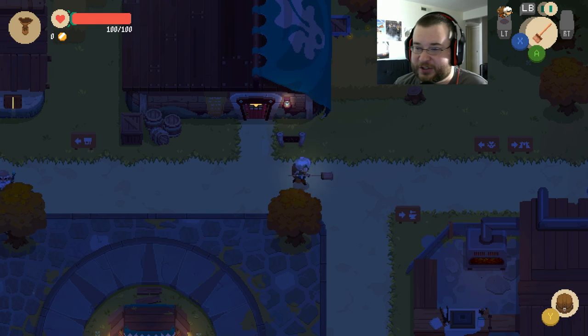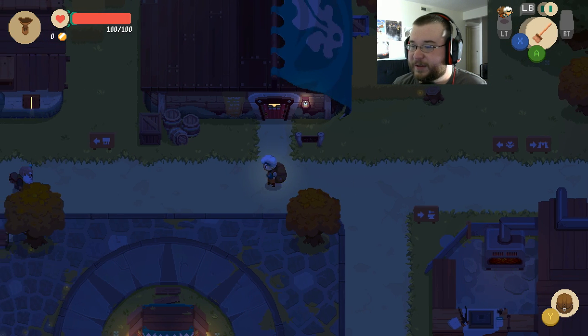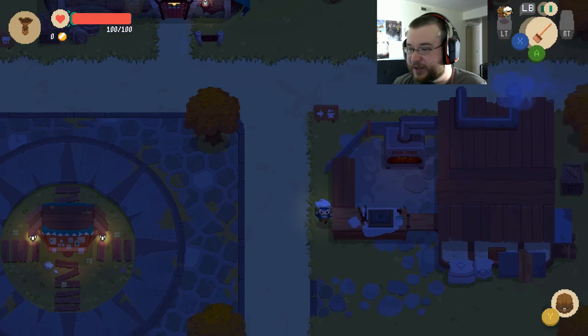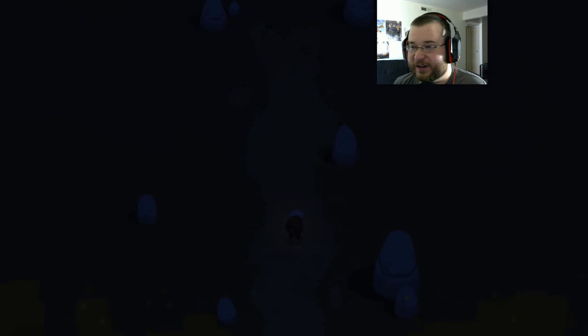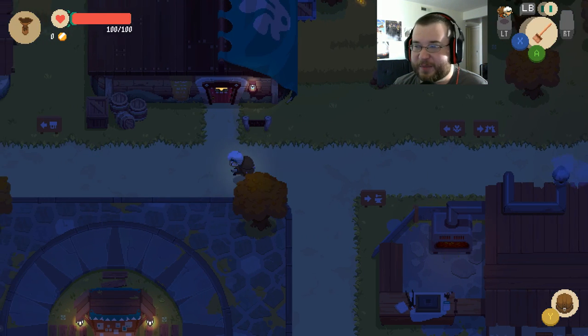X is a charge attack — that's cool — and A is a quick attack. I can dodge roll. I can have a secondary weapon too, I just don't have anything equipped yet so it won't let me change it. There's a cave to the right, and there are other shops too, but they're all closed right now because it's nighttime because I goofed. Let's run over here and explore more of the town.